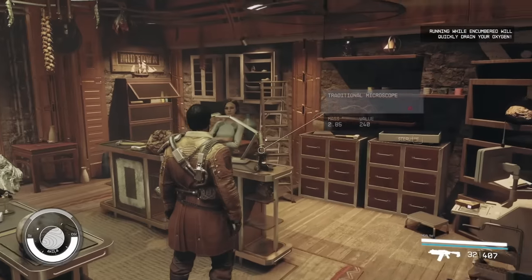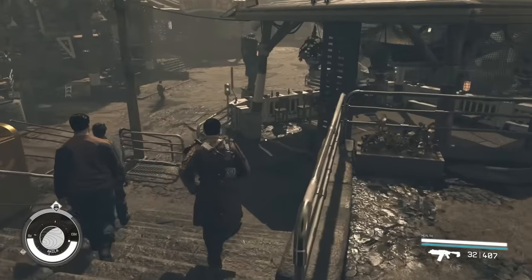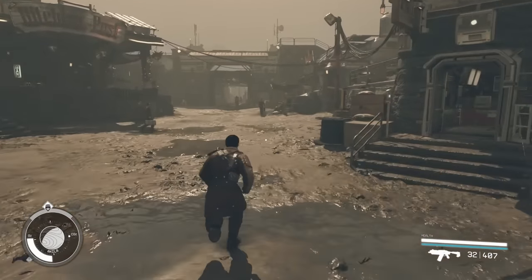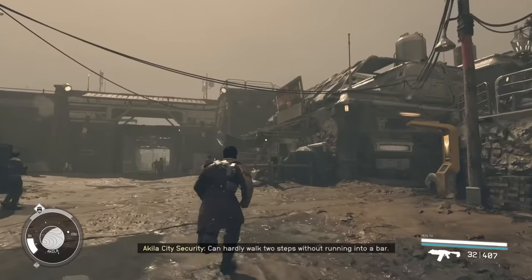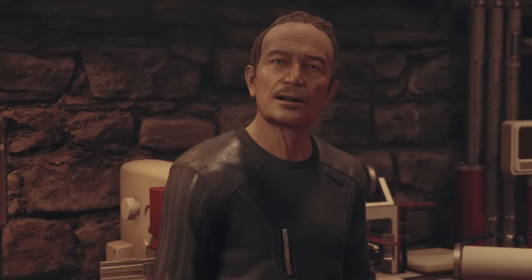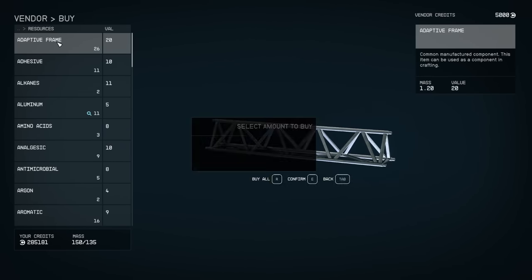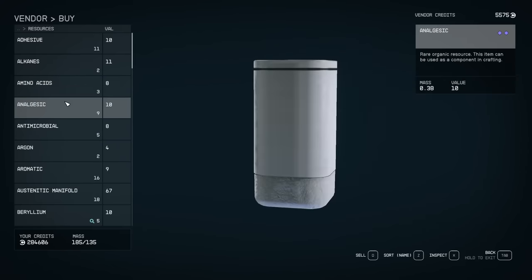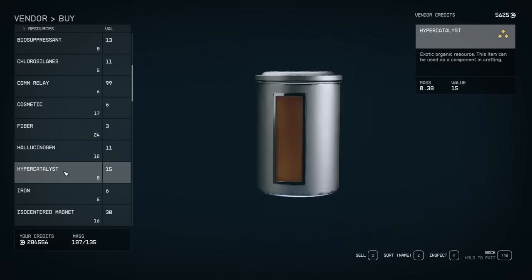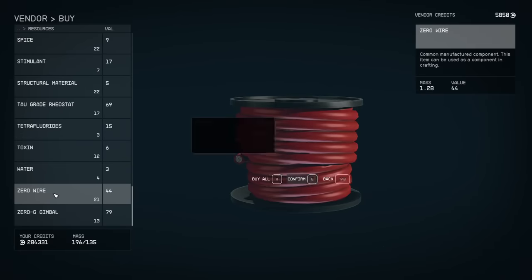If you want to stock up on a lot of this and get a head start, all you have to do is wait 48 universal time hours to refresh the shops. There is another shop down here that also sells minerals as well as another thing that we need. Go to the general store and inside we're going to pick up all the adaptive frames they have. You can also pick up more aluminum, beryllium, and pretty much all the other things we just got. You'll want to pick up some lubricant too if they have it, and zero wire as well.